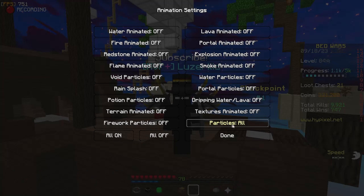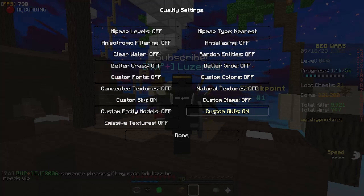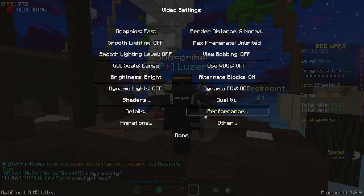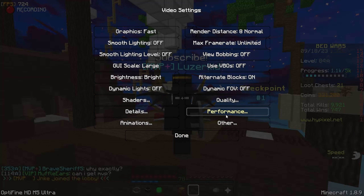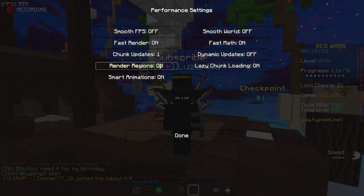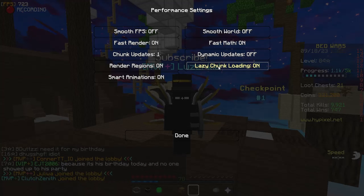Animations I basically have all off, and then all particles. Quality I have on the lowest possible because I'm an FPS guy — getting 2000 FPS is kind of my obsession. Performance: fast render on, fast math on — these two improve your FPS by a ton. Render regions, smart animations on, lazy chunk loading on.